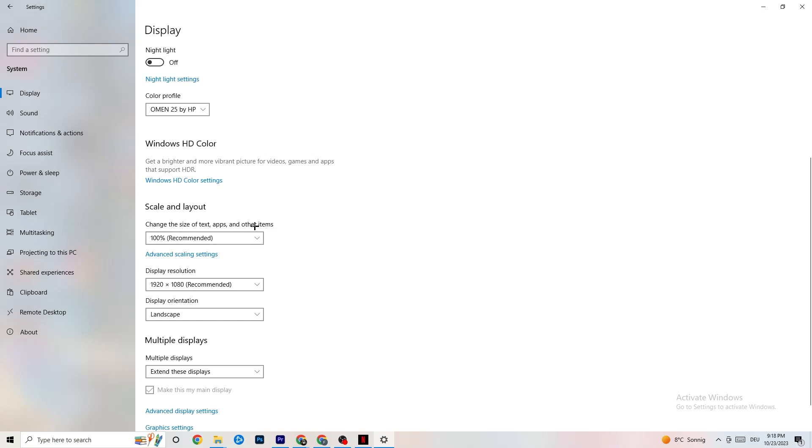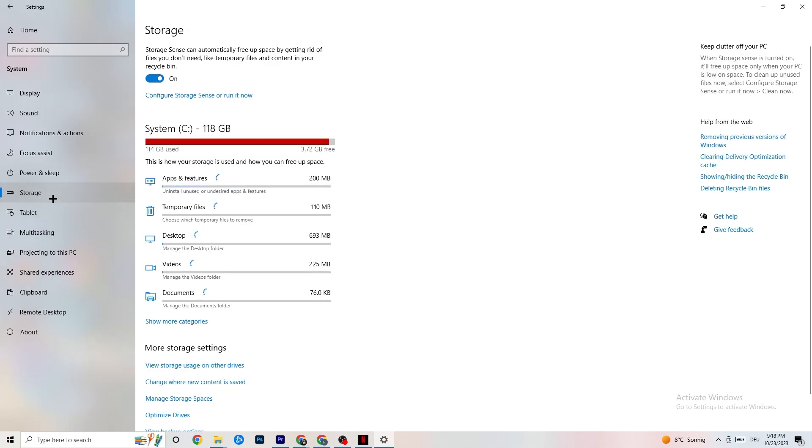Color profile doesn't really matter. Go down to Scale and Layout and change the size of text, apps, and other items to 100% as recommended, if it's set to something else. Then go to Display Resolution and keep it set to the same resolution your game uses — for example, if your game runs at 1280 by 720, set this to 1280 by 720 as well.